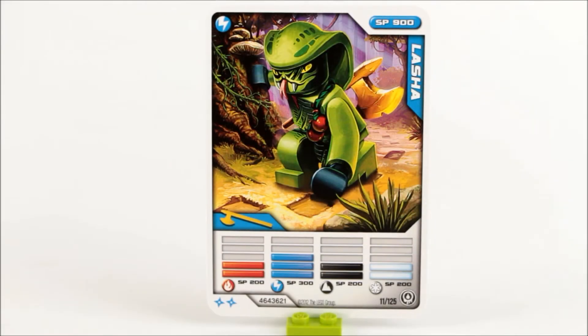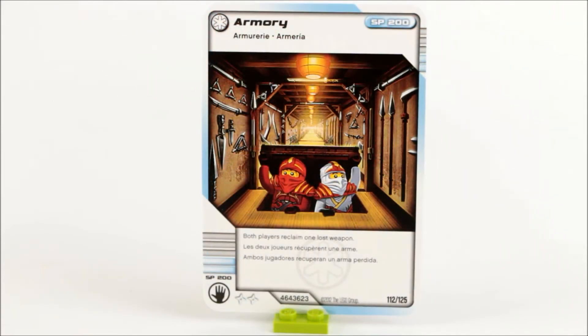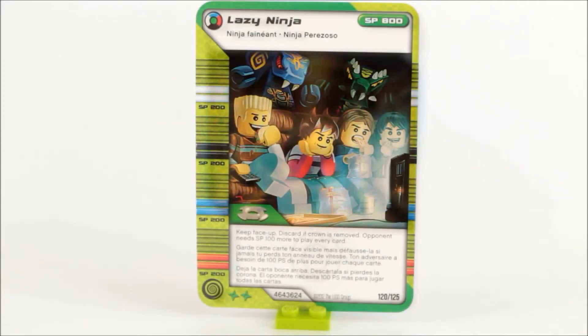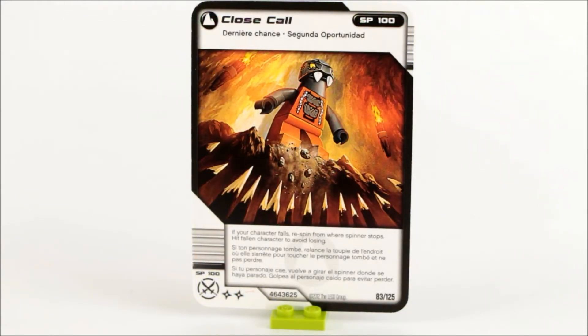Last but not least, we do get some cards. We get Lasha, Toxic Venom, Armory, Lazy Ninja — which is probably closely related to me — and of course we get Close Call.